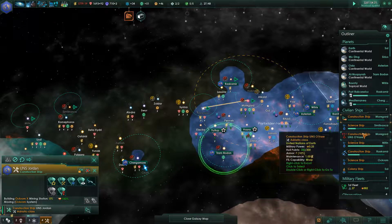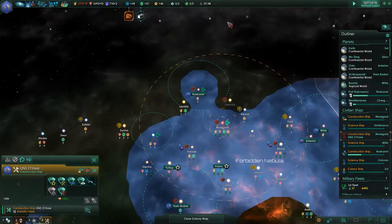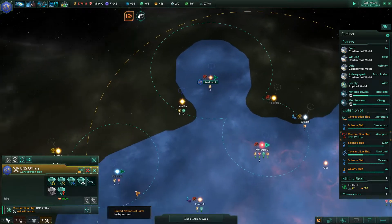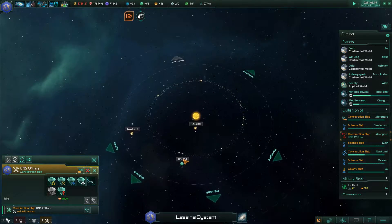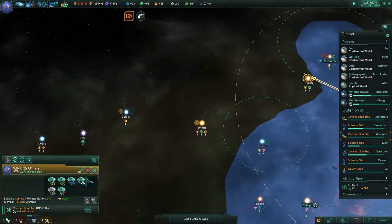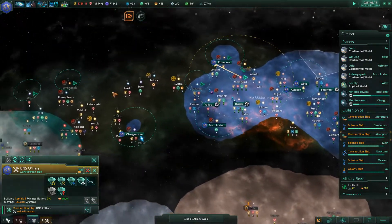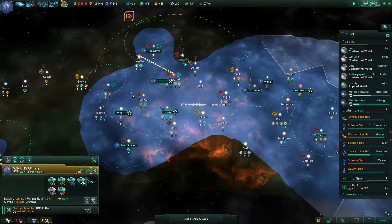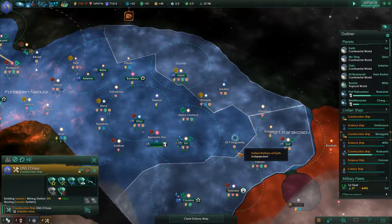Here's my construction ship - get in here and build a mining station. Construction complete. You're up here building something - hopefully this will expand. Get out here, I need energy. I certainly need to build this energy up.